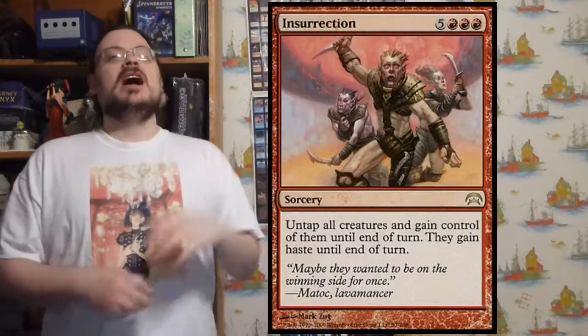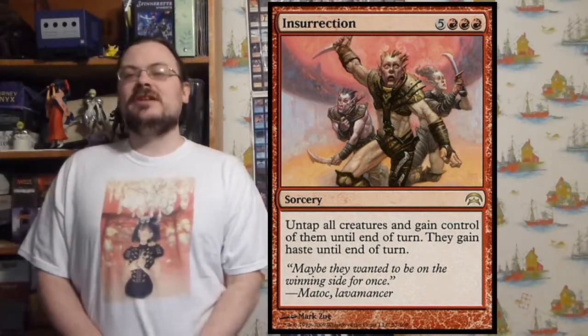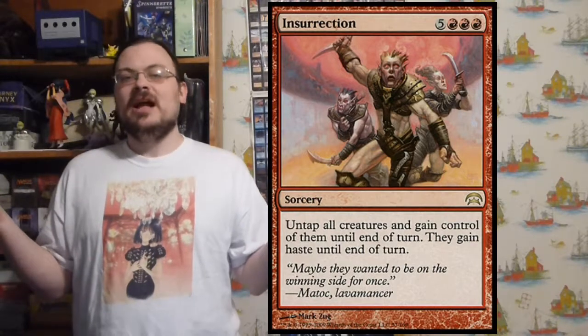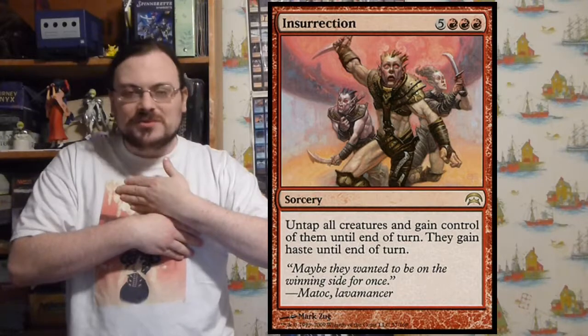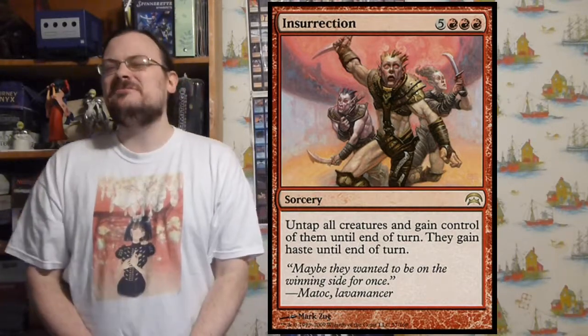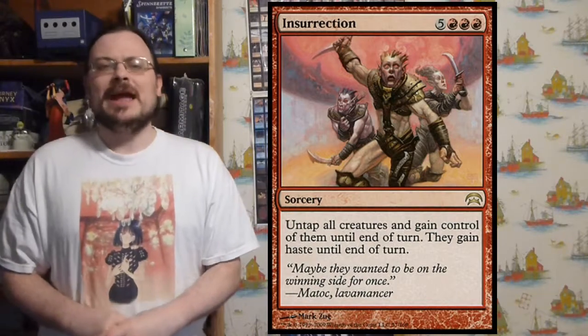Insurrection — untap all creatures, gain control of all creatures until end of turn, and they gain haste. I basically steal everything on the board and can do with them what I want. Insurrection is very expensive, but it's a game winner — that's the best way to describe it.